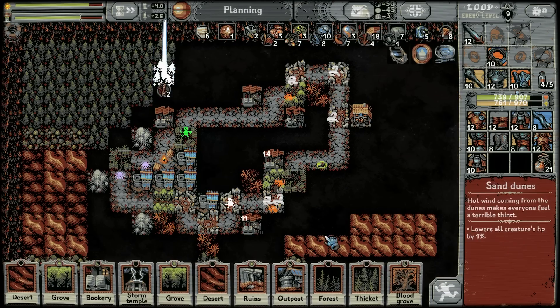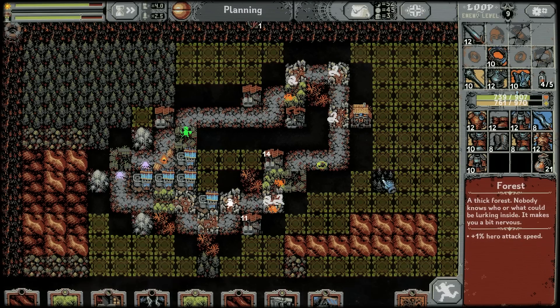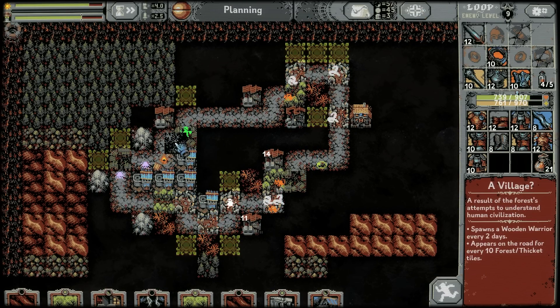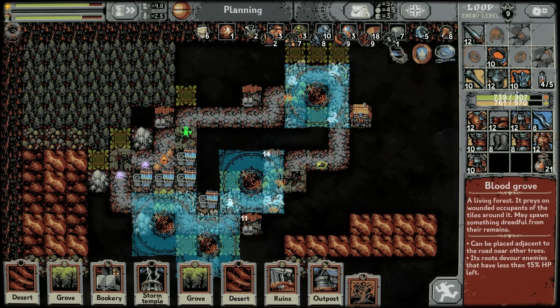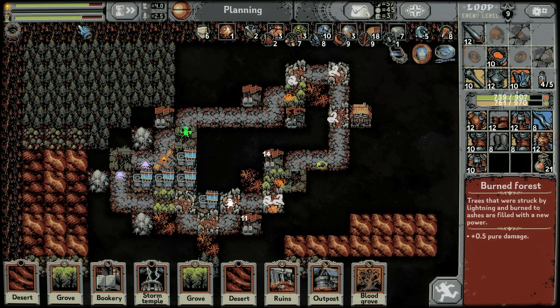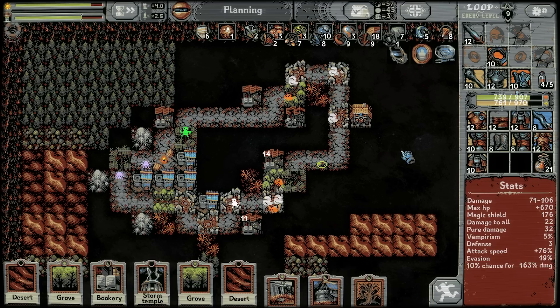Let's get thickets, thickets, thickets. Horace goes here. Blood grove anywhere? I'm still not really able to put one down anywhere near the boss yet. 32 pure damage and plus 70 attack speed — is it time to focus on agent and boss? I'm putting down as many things as I possibly can. I am going to try and push for the boss in this run if possible.